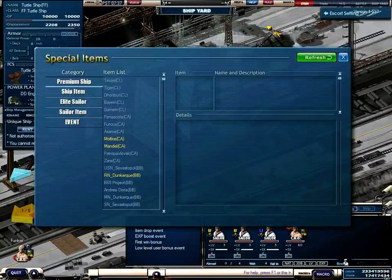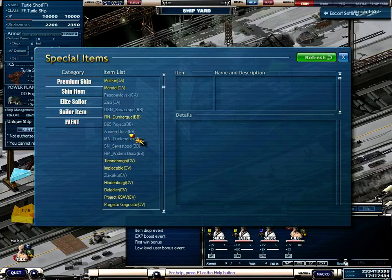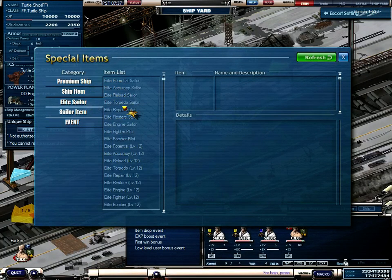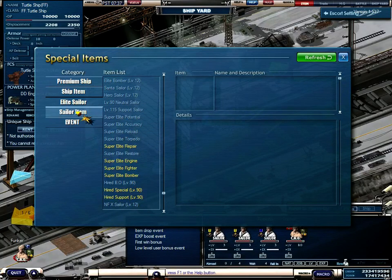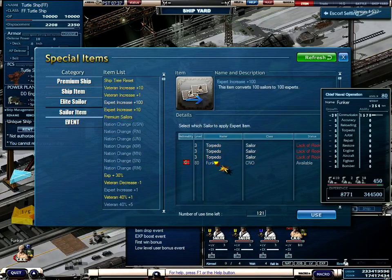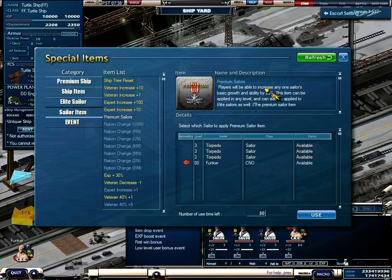On the next button here you can see your items. If you push this button you will need to insert your 4-digit password before you can see it. The first tab is for premium ships — here you can see all the premium ships you use. The next is for ship items, where you can see hedgehogs, naval mines, and a few expansions. Then you have deleted sailors, sailor items — for example the expert increase — and you can click on a sailor and use them to boost your sailors. Then premium sailors and so on.